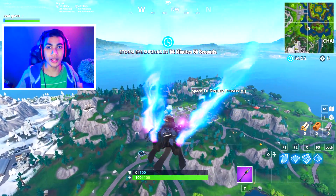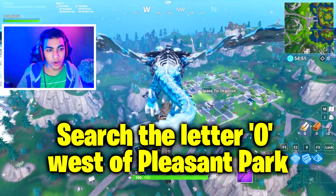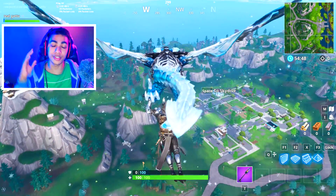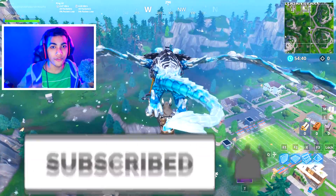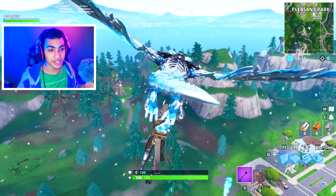Hey guys, my name is Garu and welcome back to this new Week 4 challenges video. In this challenge we gotta go and search the letter O west of Pleasant Park. I've got the exact location where you guys gotta go to complete this challenge. If you're new here, make sure you hit that subscribe button and turn on notifications, because every time there's a Fortnite challenge I'm gonna help you guys out.